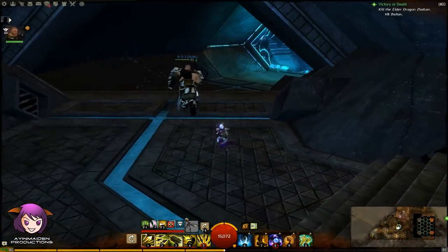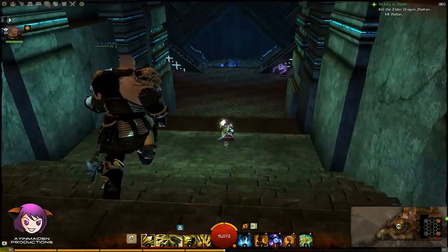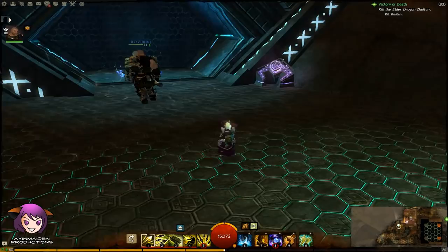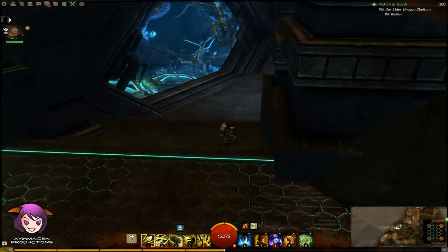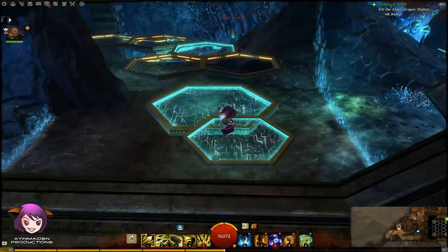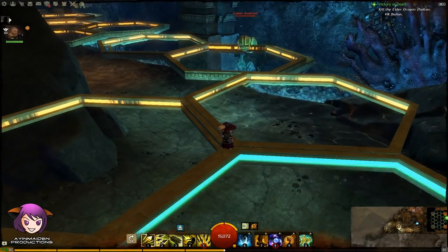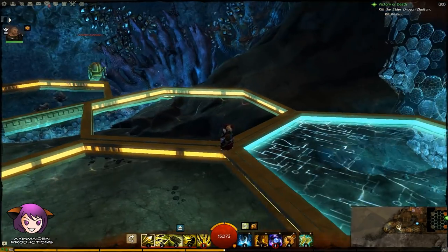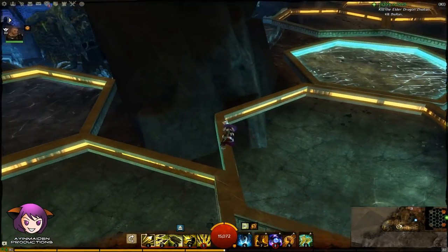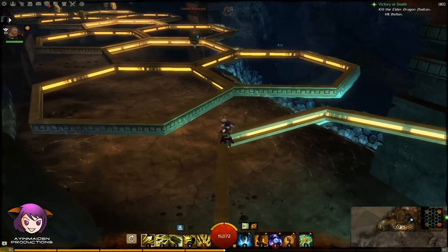Then just keep running through here and you'll get to some big platforms. These platforms don't always hold up — just like the ones before the portal, these go on and off too, so you'll have to walk on the outside of the platform. But be careful, this time there are golems that will push you off, so you've got to avoid them the best you can till you reach the other end.